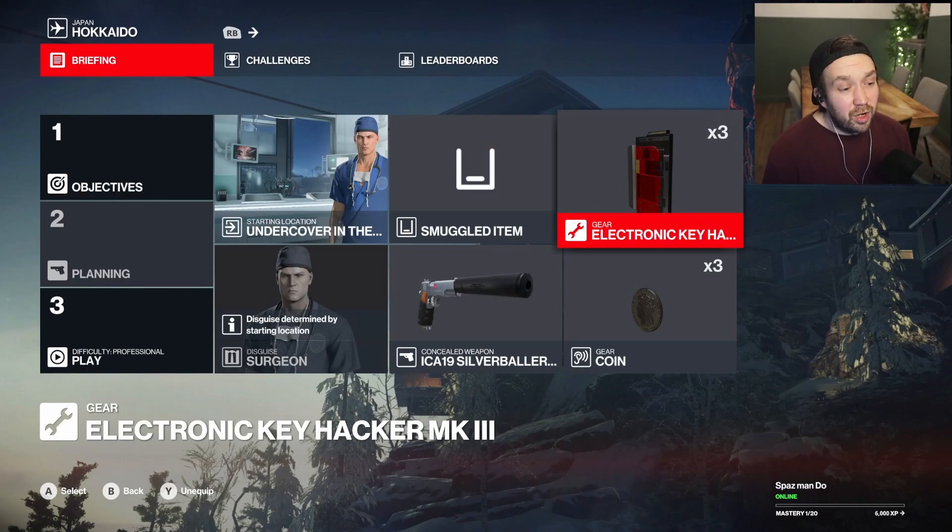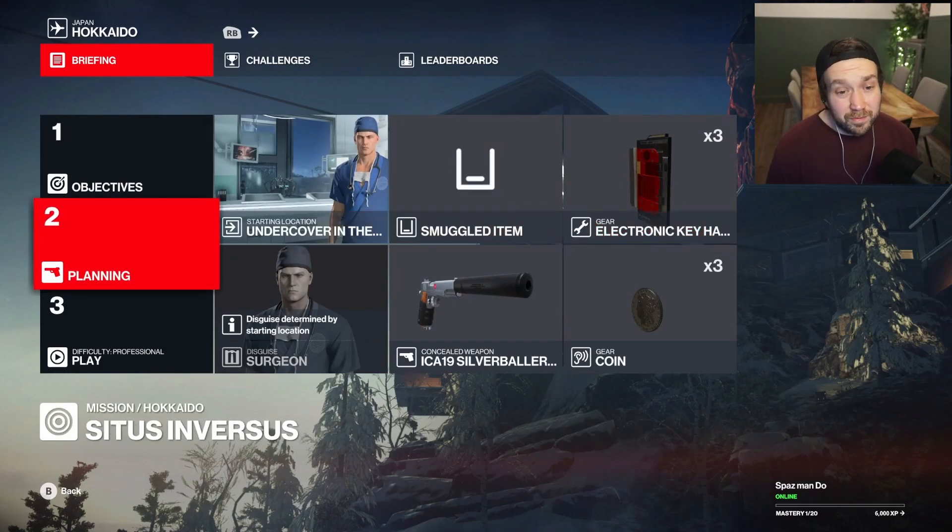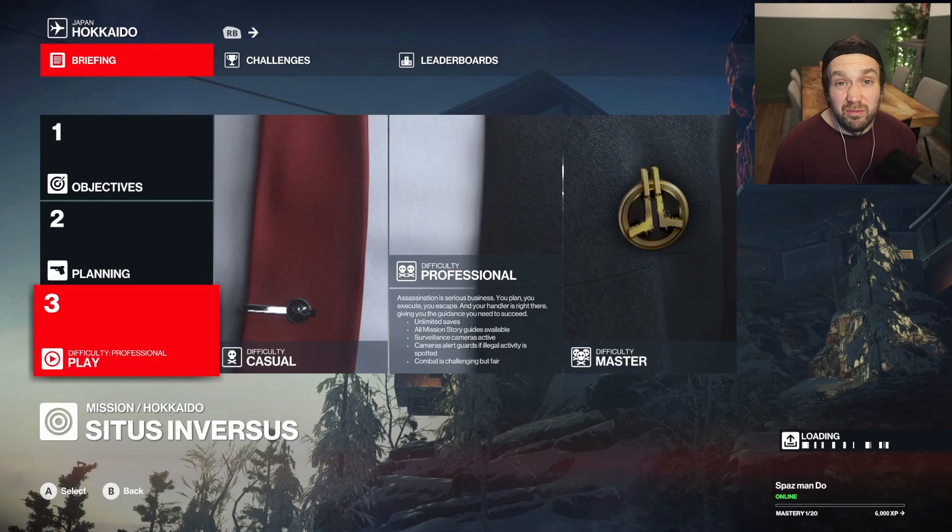So for this one what we're going to do is we're going to start off undercover as a surgeon. We're going to take the electronic key hack, a pistol and a coin. Let's see how we get on.